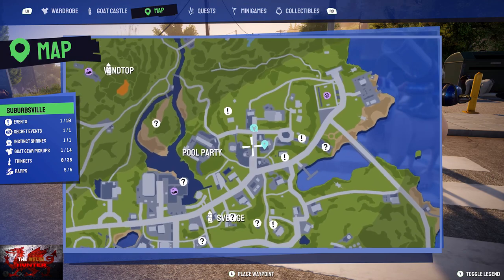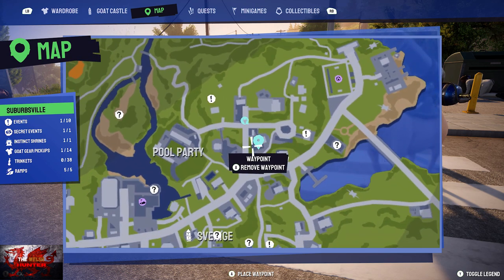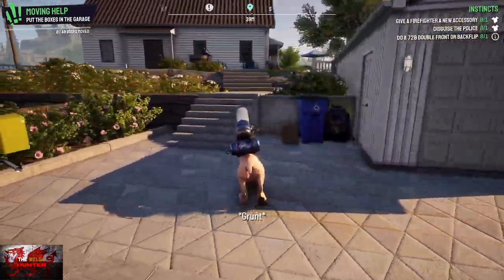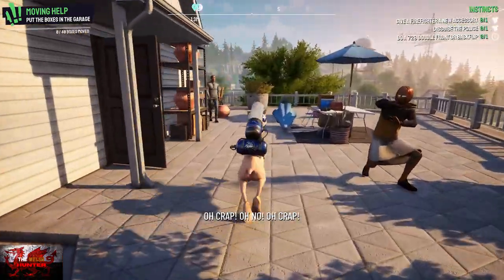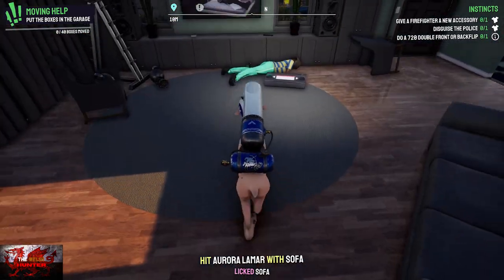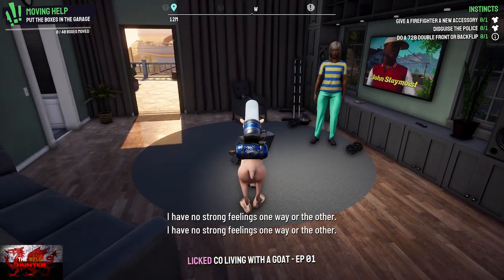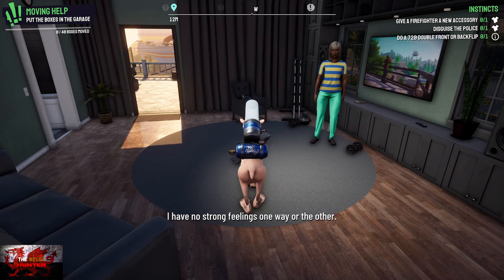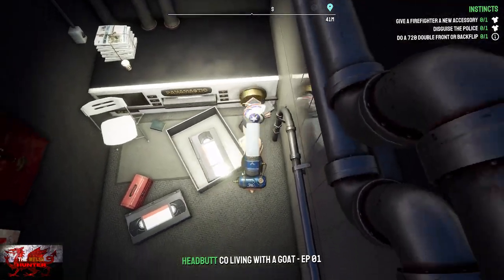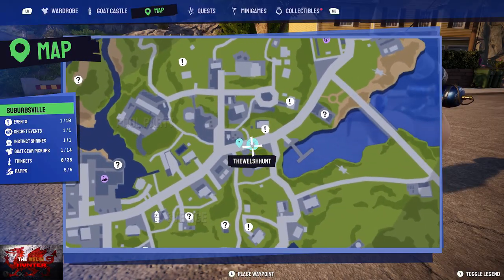Next up it's going to be in Suburbsville — the final two are going to be in Suburbsville. Just to the right of where the pool party is, and just to the right of the road at this little intersection, there's a person playing tennis. Head into the house and the videotape is going to be just by old push-up McGee right here. Lick the tape to pick it up. I just have to show you the TV screen — Mr. Anton Staymoist, one of the greatest names I've ever heard. Once you've grabbed the Co-Living with the Goat episode one tape, put that in when you get back, and then we can go for the final one.